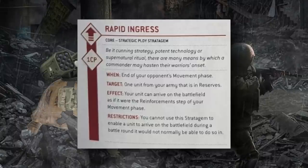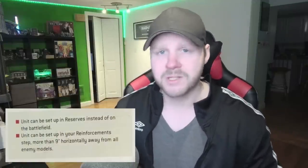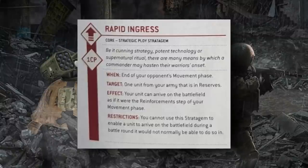Rapid Ingress is a 1 CP movement phase stratagem used at the end of your opponent's movement phase — specifically after they've completed their reinforcement step, so all their reinforcements have arrived. Target one unit from your army currently in reserves and it can immediately arrive on the battlefield as if it were your reinforcement step. The restriction is you can't use this in a battle round the unit wouldn't normally be able to arrive in — so strategic reserve units can't be rapid ingressed on turn 1 — but deep strike units like teleporting terminators can. Because it's used at the end of your opponent's movement phase, you see exactly where they've moved and can place your reserves in an aggressive position they can't easily respond to.